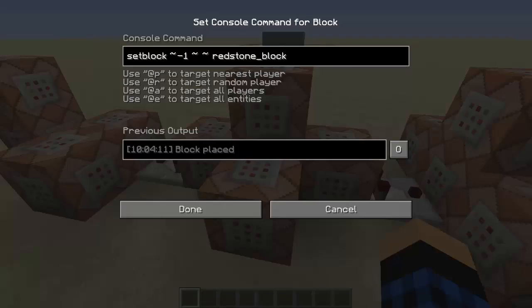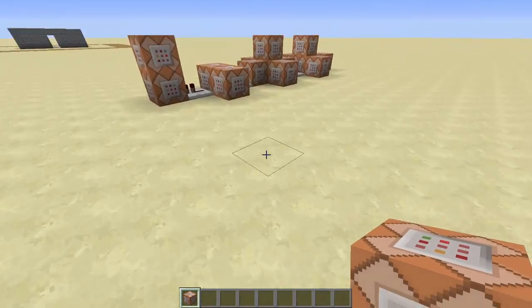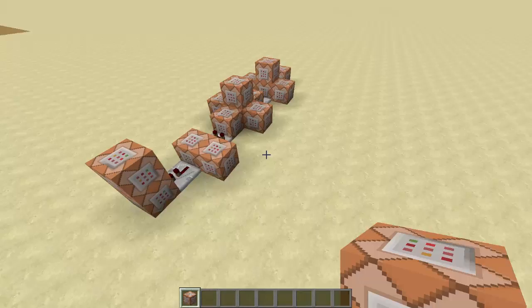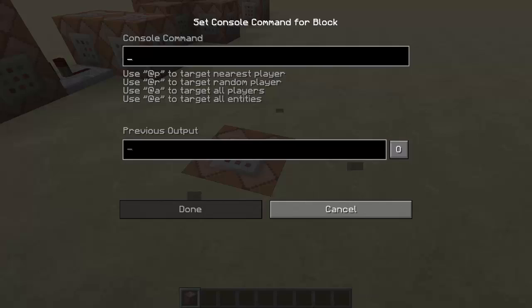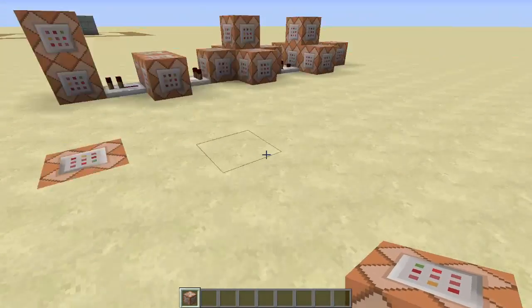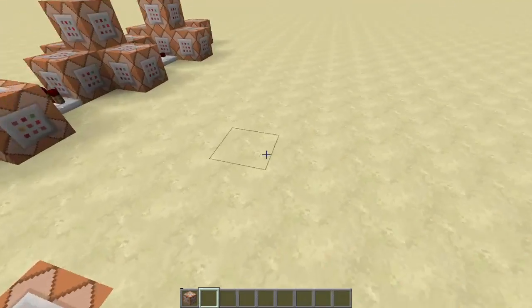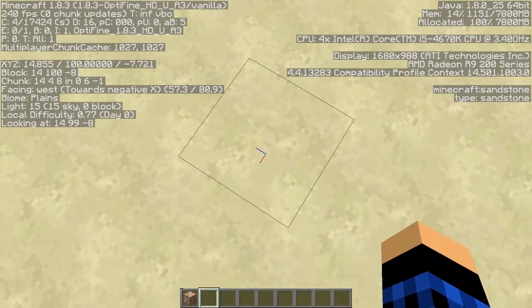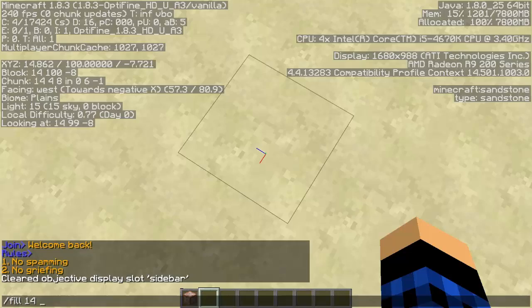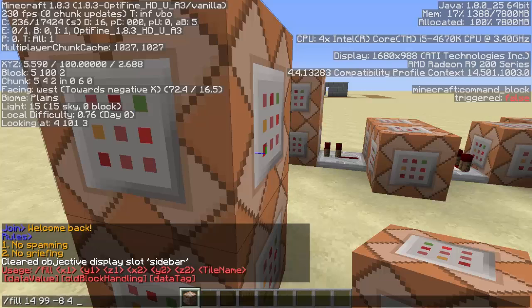It's kind of cramped and there's only one clock, so I'm going to use a new technique for redstone clocks that Daniel Edits told me about, where you basically fill an area with redstone blocks replacing another type of block. So: slash fill [coordinates] redstone_block.